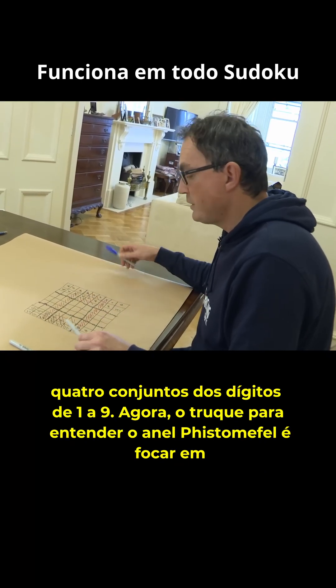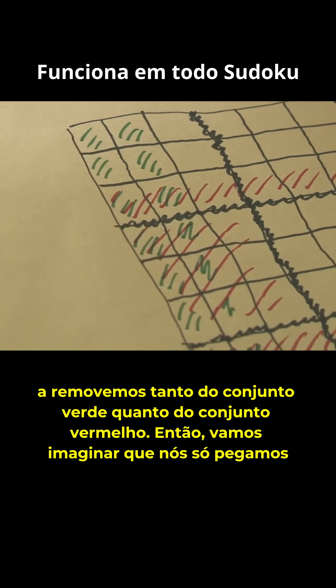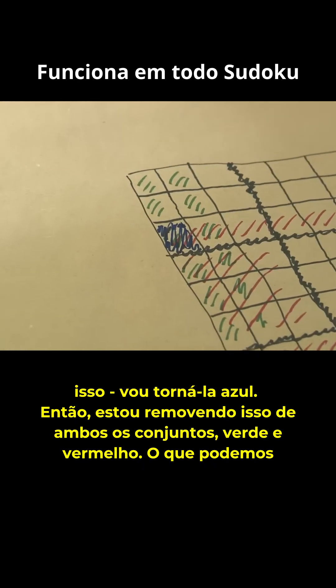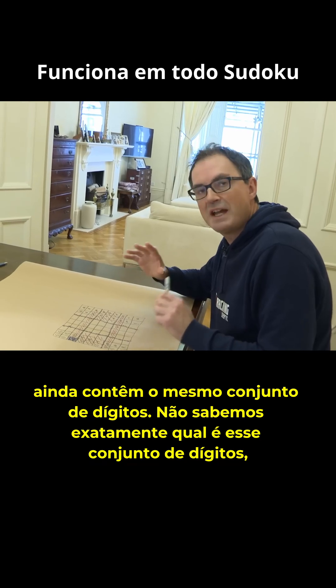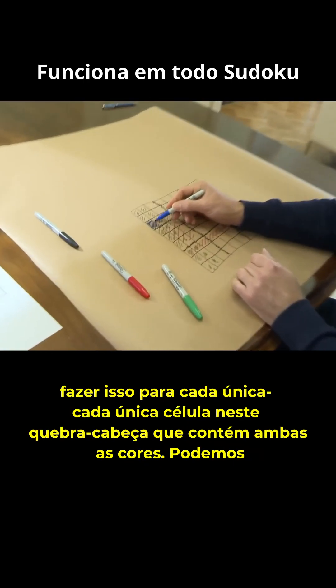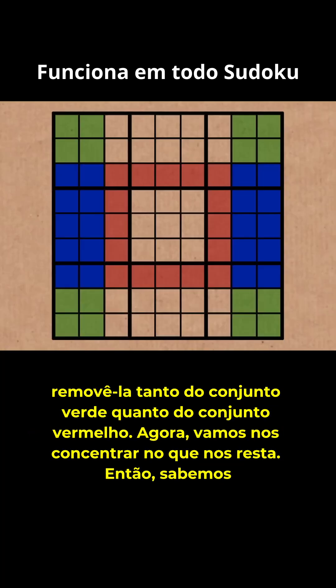The trick to understanding the Fistimafel Ring is to focus on one of these cells that has two colours in it. So let's look at this cell here, and imagine that we removed it from both the green set and the red set — I'll make it blue. What can we say about the remaining cells now in green and red? The thing we can say is that they still contain the same set of digits. We don't know exactly what that set of digits is because we don't know what digit will fill in row 3, column 1 in the final solution, but we do know that the red set and the green set are still equivalent. And we can do that for every single cell in this puzzle that contains both colours — we can remove it from both the green set and the red set.